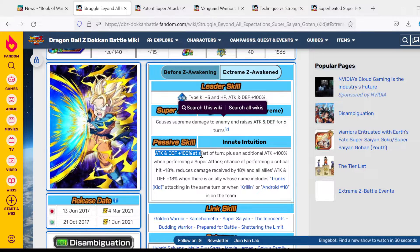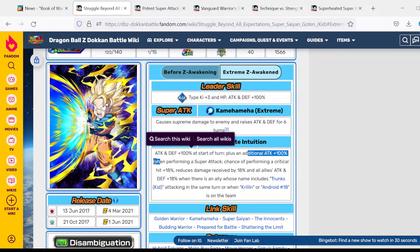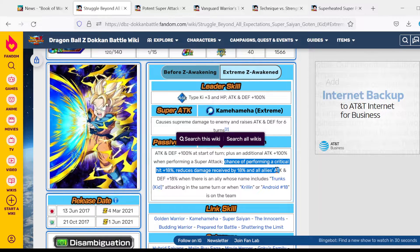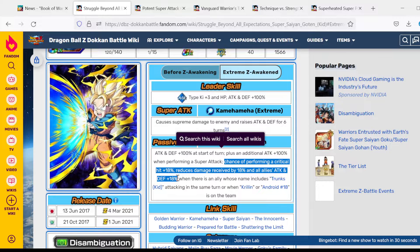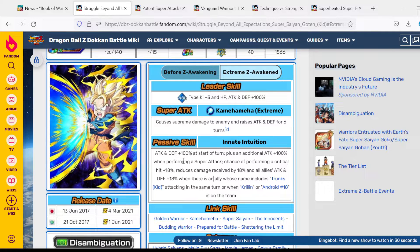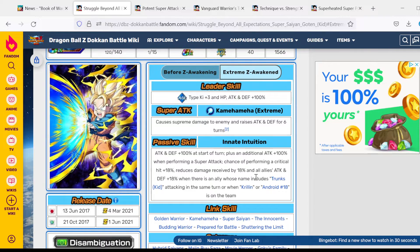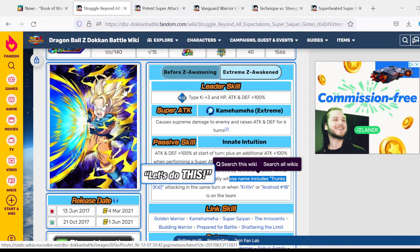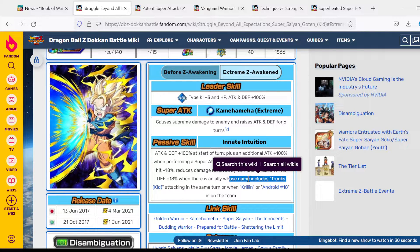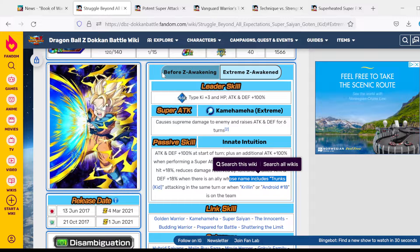His passive is Attack and Defense +100% at the start of turn, plus an additional Attack and Defense +100% when performing a super attack. He has an 18% chance of performing a critical hit, and he reduces damage received and all allies' Attack and Defense +18% when there is a Trunks on the team or attacking in the same turn, or when there is a Krillin or Android 18 on the team. He is probably one of the best EZAs on this list and if you don't have him, he should be your number one priority to pick.